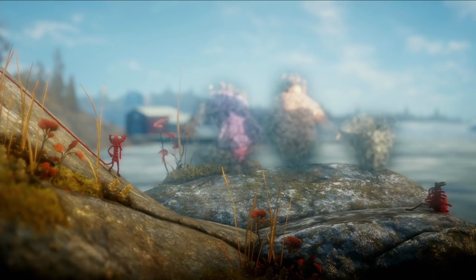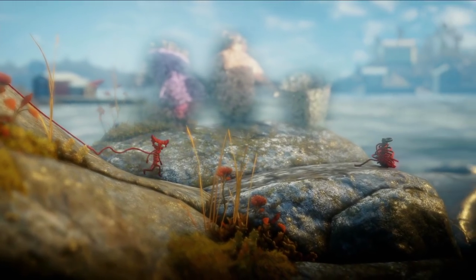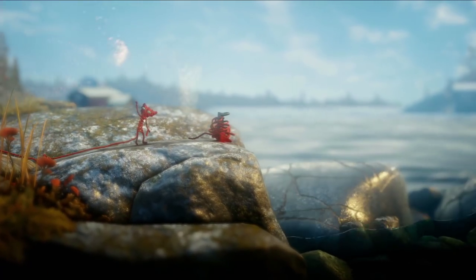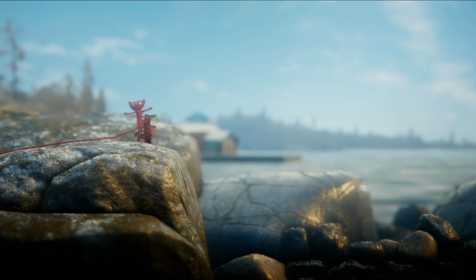Unravel is a game about reaching out, about mending broken bonds. Yarny has to make it to the end of the game without running out of yarn. You can find more yarn in the levels, like this little ball here, and use it to get further.